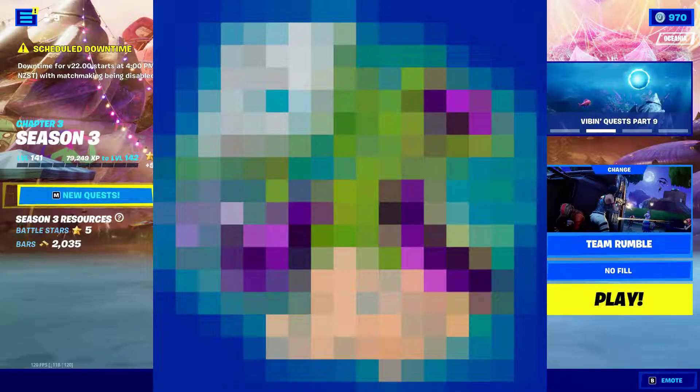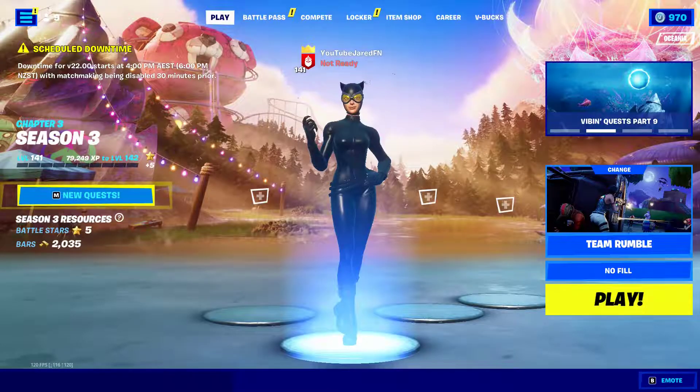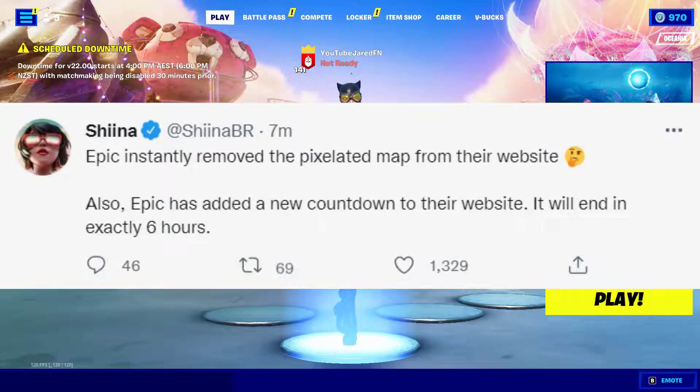You can see there's still the same sand biome down there, some snow stuff up in the left-hand corner, and then these purple areas which I'm not quite sure what that means. We'll find out in the new season. They've actually leaked it, but Epic instantly removed the pixelated map from their website.